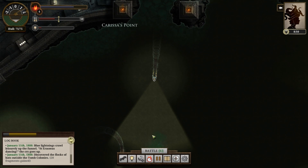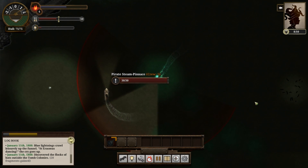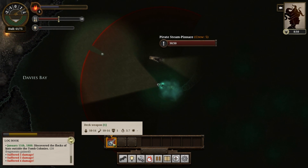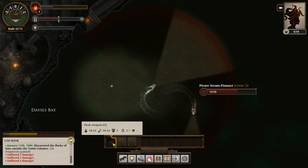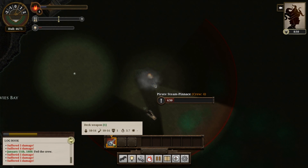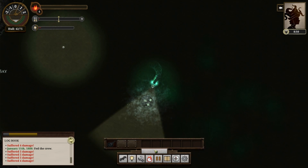There's got another ship in the distance there. I discovered the flocks of bats outside the two colonies. Oh, that's a problem — that's a pirate vessel. That was a solid hit. There we go, sounding all clear.